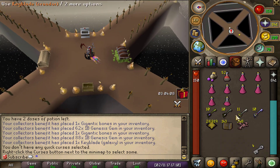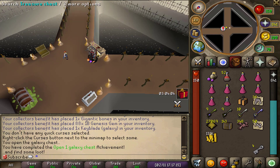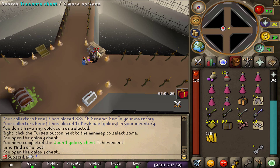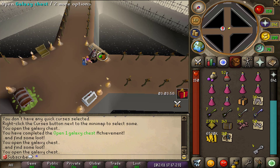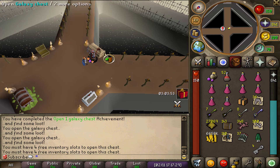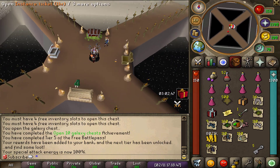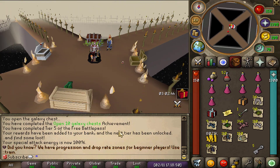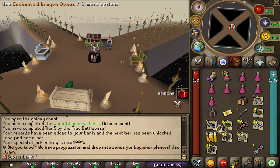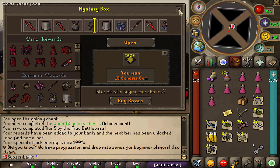We got ourselves 10 sets of key blades which means we can now open up four chests and hopefully get some interesting loot. We already completed an achievement with that as well. The loot wasn't the best overall, but we did complete another achievement by opening 10 galaxy chests and also completed tier 5 of the battle pass, along with a PvM mystery box from completing that achievement.